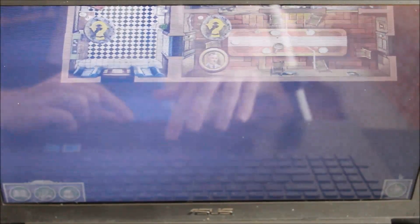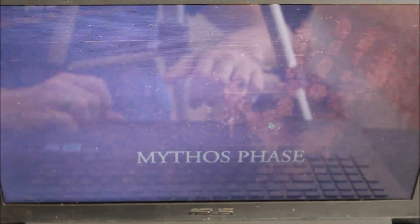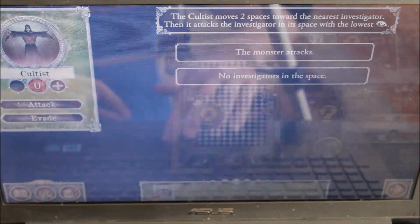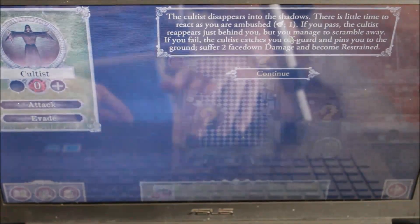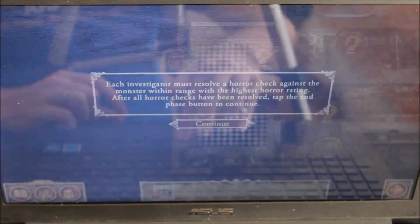After each investigator phase, click on the continue button in the bottom right corner. It will ask if you are ready to go to the next phase. Then the mythos phase will begin. In this case, a monster is attempting to attack someone. If there is someone within range, you will do what the scenario says. The monster may attack. Then you will resolve as it states, and then continue.